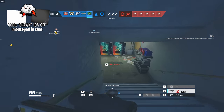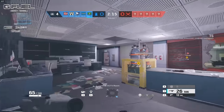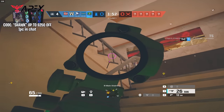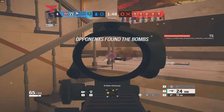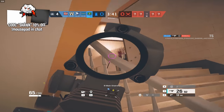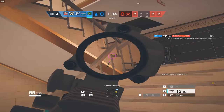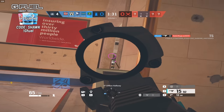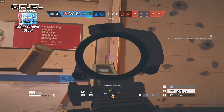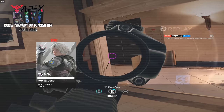There's a guy head-glitching back there I wanted to kill. I don't have the C4 on Goyo which is weird - would have been able to kill that Zofia if I had it. I hear a Montagne above me - I think they're already on the stairs here. That's a Blitz or Montagne - I wish I had a C4. Want it open? I got the bomb.